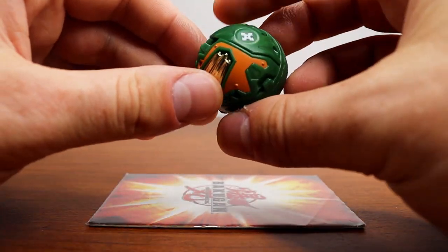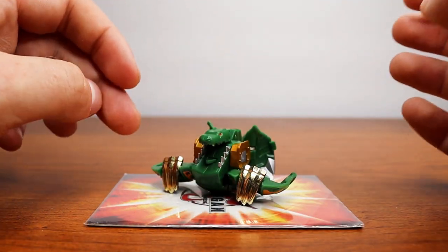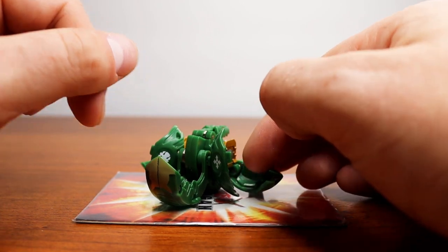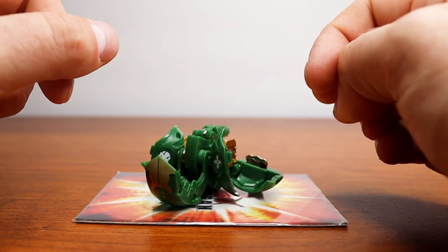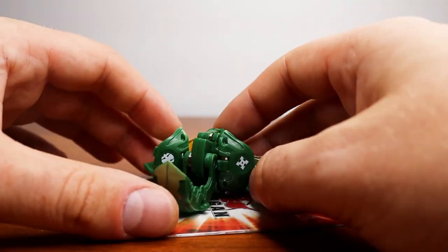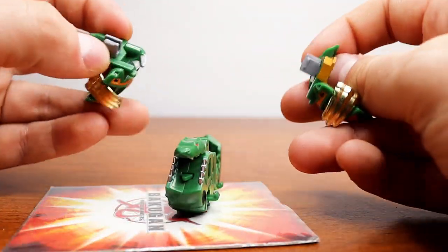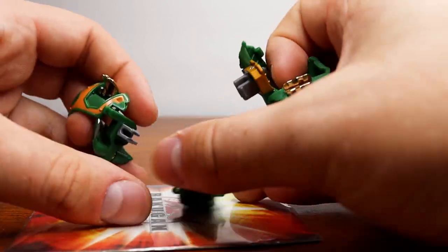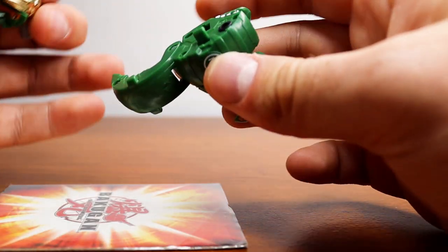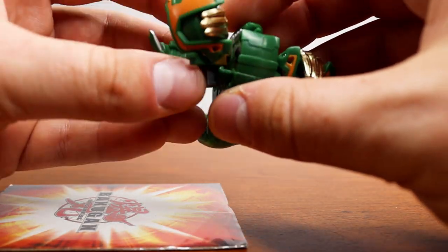Up next is my favorite Bakugan of the bunch — this is Subterra, though it doesn't look Subterra. He's called Copper Kudaku, and he's basically a crocodile, which is really awesome. His power up is called O-Raid, which allows you to freely move the gate card where your Bakugan stood, so you can essentially play whatever gate cards you want by using him. Of course, everything comes off. He doesn't really have feet — they're kind of just built in — but he does have a place to put feet, which is super interesting.